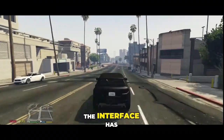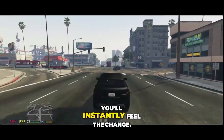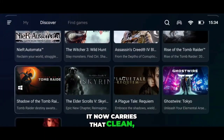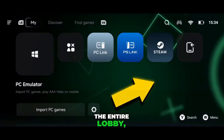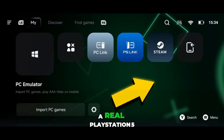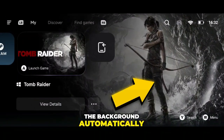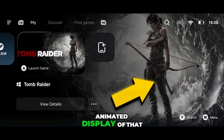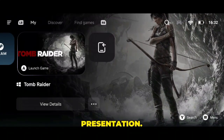The interface has been completely redesigned. The moment you enter the lobby, you'll instantly feel the change. It now carries that clean, modern PlayStation-style vibe. A new dynamic animation has been added across the entire lobby, making it look and feel like a real PlayStation 5 dashboard. As soon as you add a game, the background automatically transforms into a fully animated display of that specific title, giving the emulator a true console-grade presentation.